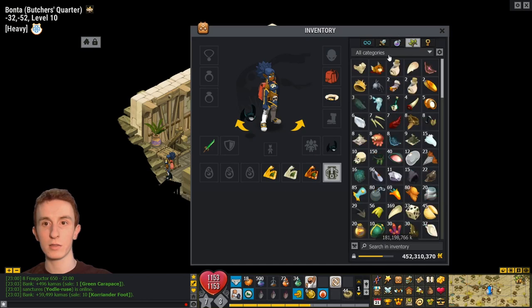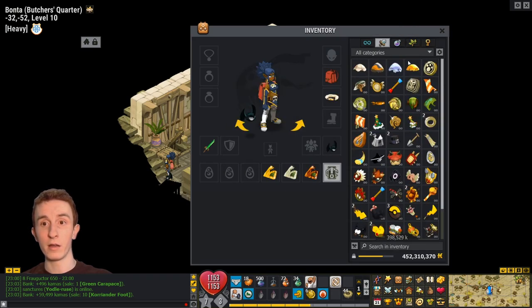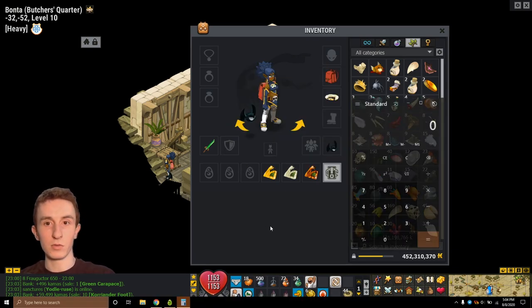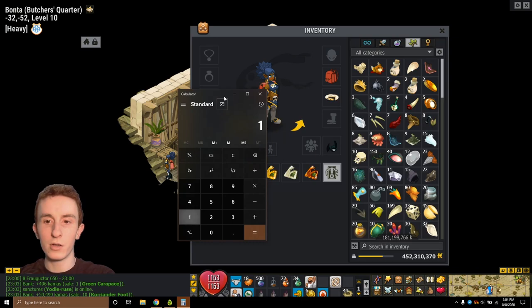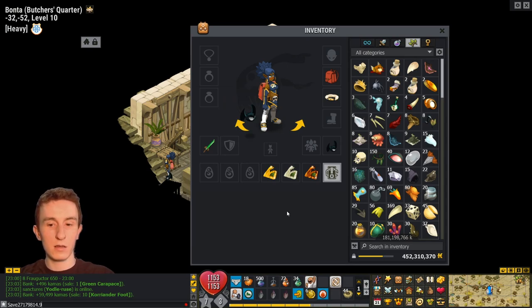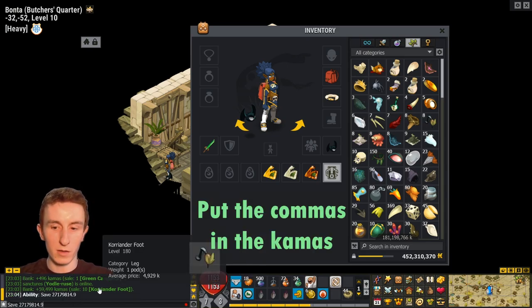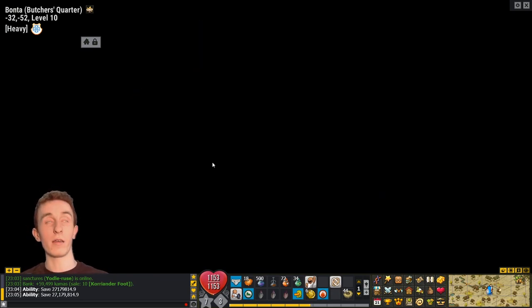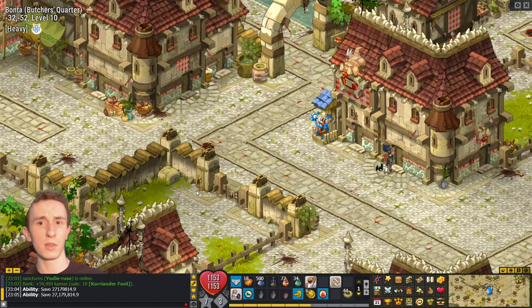Let's see the before costs — average price of 180 million. There are no usable items in the crafts. So let's do — what is it exactly? It's 181, 198,766. Times 0.15 for 15%. So I should be saving 27,179,814 commas. Actually, I will probably save less than that because some of the crafts in there aren't able to be crafted in Bonta — for example, shields, trophies, idols.